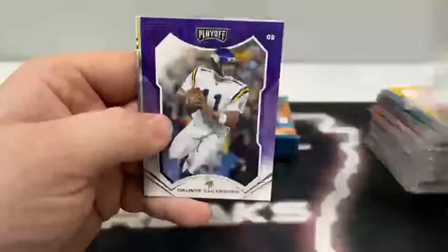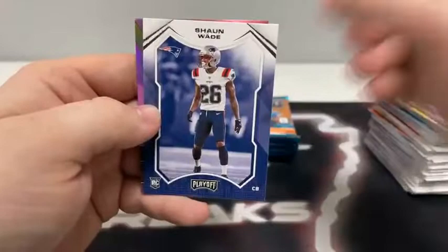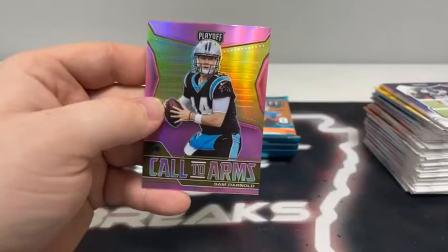We should see an autograph — if it doesn't sneak up on us too bad, we'll try to save that until the end. Von Miller, Chad Johnson, Marcus Allen, Dante Culpepper, Kenny Golladay for the Giants, Alvin Kamara, a Sean Wade on the base rookie. A pink prism Call to Arms of Sam Darnold — and a Kid Reporter. Let's top load this for the Carolina Panthers.